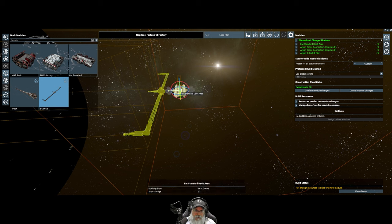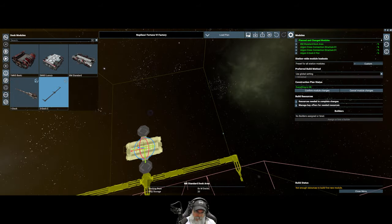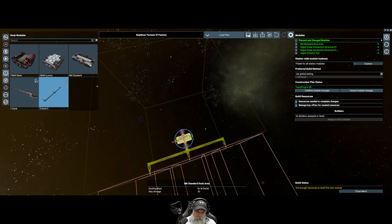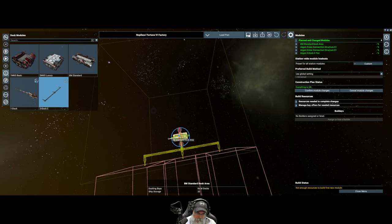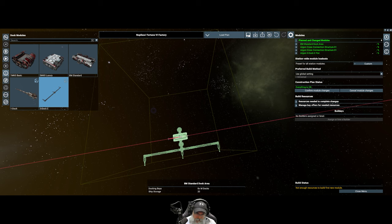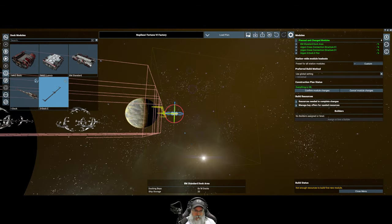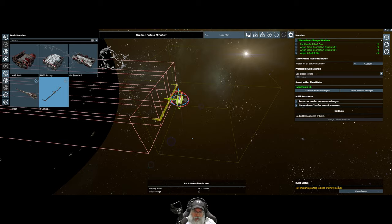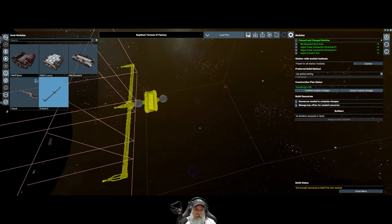There's a way to move the whole thing at once - there we go. We can move it forward to about here and then back it off a little, because nothing will extend further forward than the very ends of these docks. Let's make sure it's smack dab in the center - zero meters, perfect. We can expand both upward and downward as needed to add more E-docks later on.